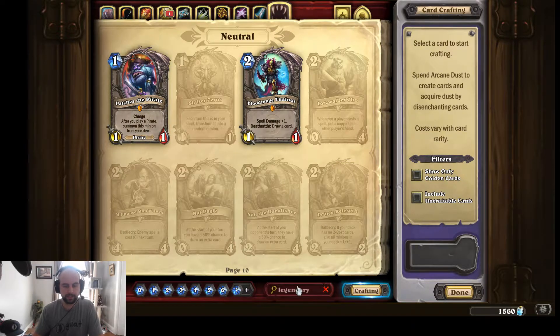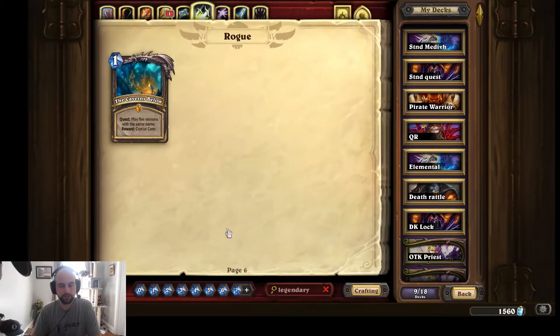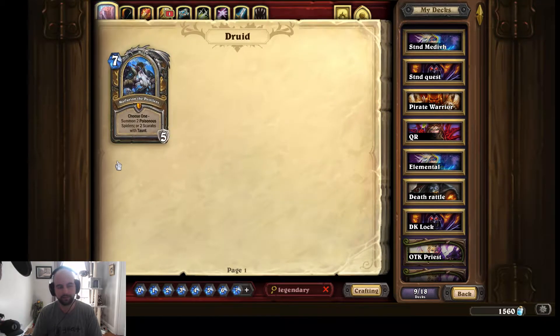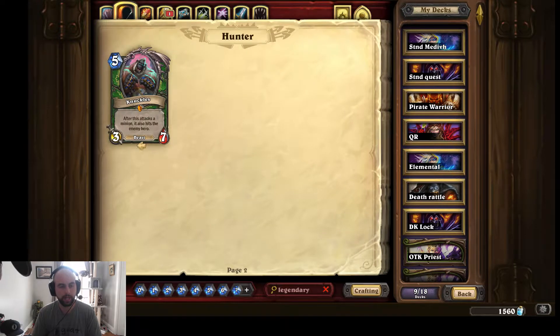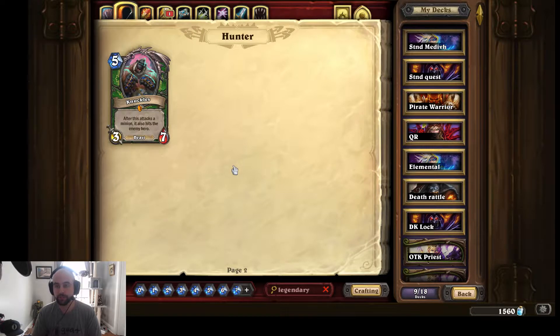Going back to the legendary search with crafting off — the only two legendaries I've ever disenchanted were Milhouse Manastorm and Lorewalker Cho. I almost feel like I shouldn't have. I rarely disenchant cards, which is probably why I don't have so many, but it just feels weird to me when you lose a legendary — even though those cards really do suck.